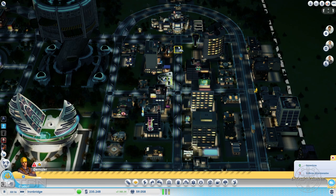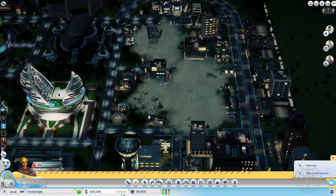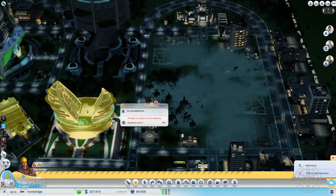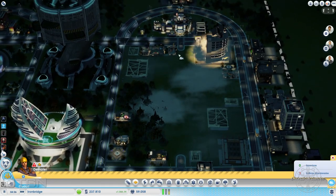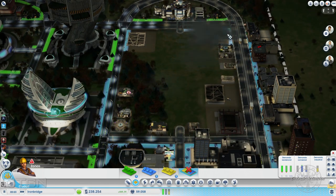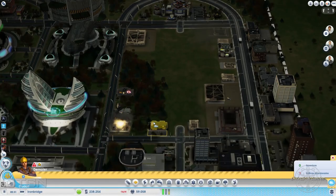Para comenzar voy a quitar las carreteras centrales. Esto es un problema: nos lo voy a decir ahora mismo porque vamos a perder dinero. Nuestro más 5000 va a reducirse a otra cantidad inferior. Se va a reducir por el motivo que os estoy diciendo: al eliminar todas estas casas, hoteles y demás, perdemos dinero. Voy a quitar las regiones para que no aparezcan más edificios, porque si voy eliminando y me van apareciendo más va a ser un desastre.